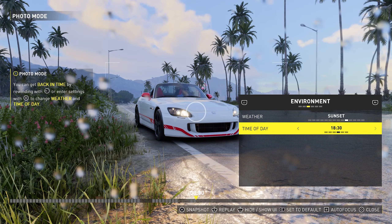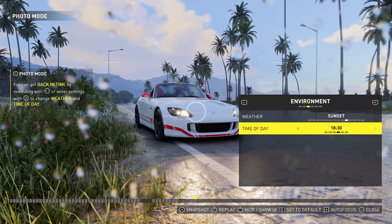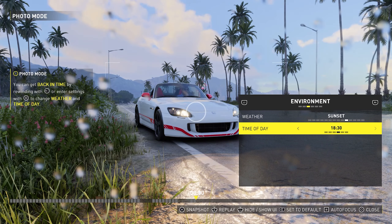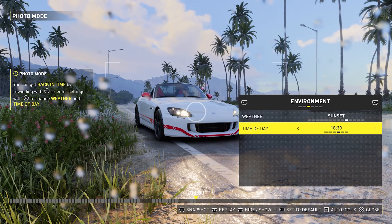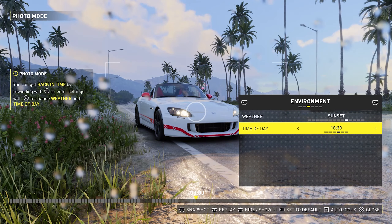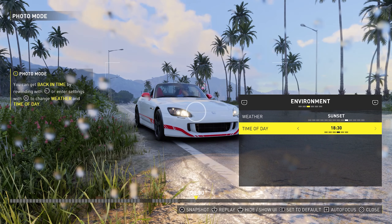Eventually I went ahead and completed the Made in Japan playlist, so now there's custom race - if I want to do a certain race from Made in Japan with any car I want, I can go ahead and do that. There are also challenges, which are kind of like side objectives. For example, own an underglow - I already got that. There are other challenges where you have to do a specific race with a specific car or go to a specific place with a specific car. There are a lot of challenges where you can get credits, XP, or even loot. It's not over once you complete the events, which is pretty nice.